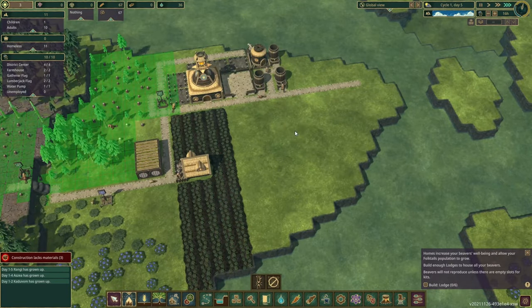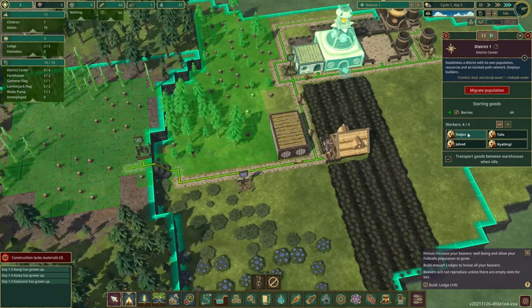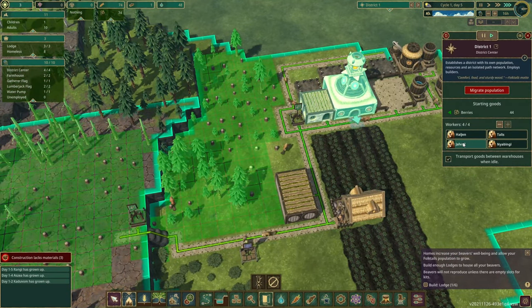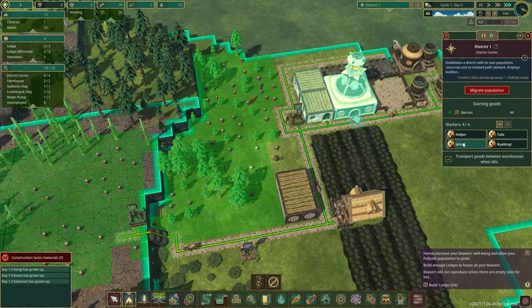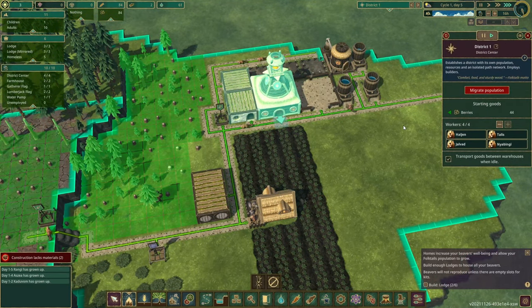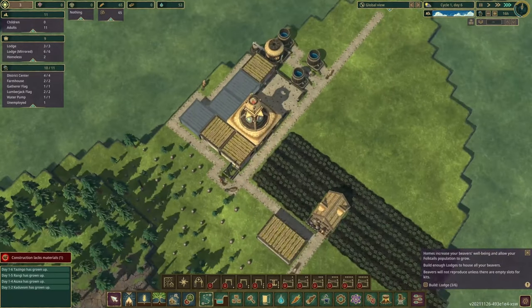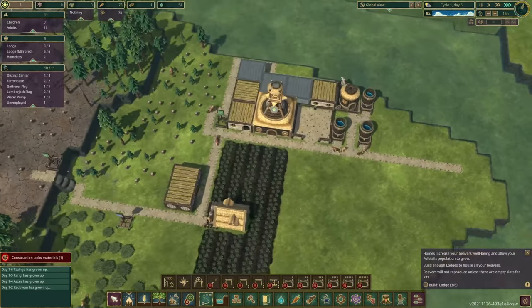Here in the district center — these are our basic workers. They're the odd-job guys who do every job they haven't been assigned to. Somebody employed at the lumberjack flag will only do that job. Somebody at the district center is our builder and transporter — the dude that does a little bit of everything. I actually needed six lodges and only had five built, so I'll squeeze one more in.